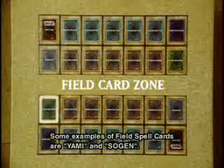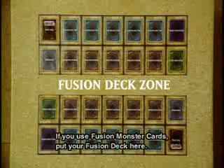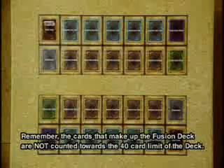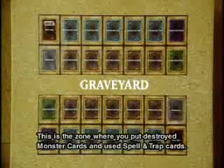Some examples of field spell cards are Yami and Sogen. Fusion deck zone: if you use fusion monster cards, put your fusion deck here. The fusion deck consists of a group of fusion monster cards and is always kept separate from the deck. Remember, the cards that make up the fusion deck are not counted towards the 40-card limit of the deck. Graveyard: this is the zone where you put destroyed monster cards and used spell and trap cards.